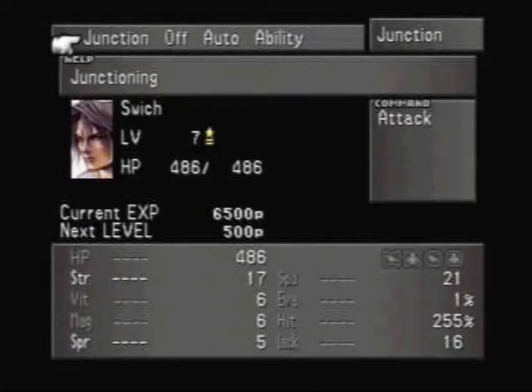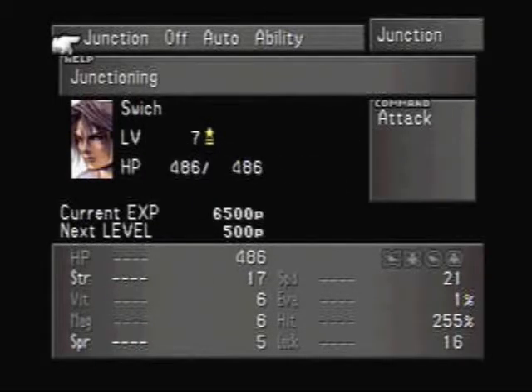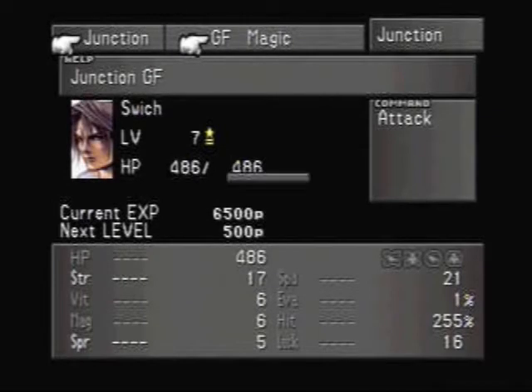So she's going to explain how to Junction Magic, and we won't be reading all the stuff she says. But again, you take the magic that you have stocked and you can attach it to your stats, as long as those stats are opened up by whatever GF you have equipped.